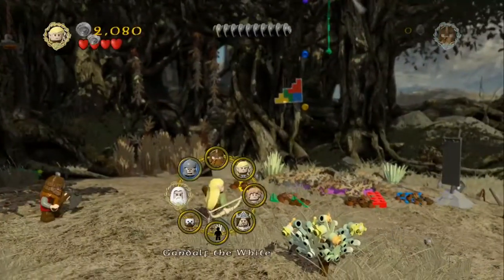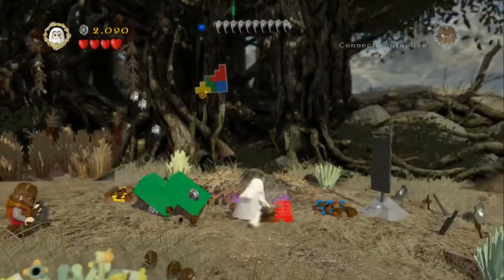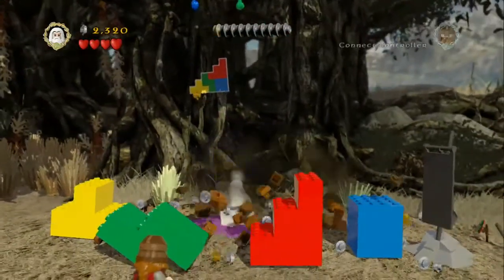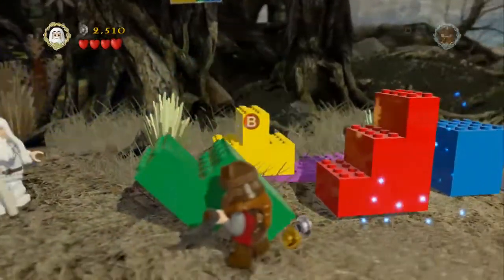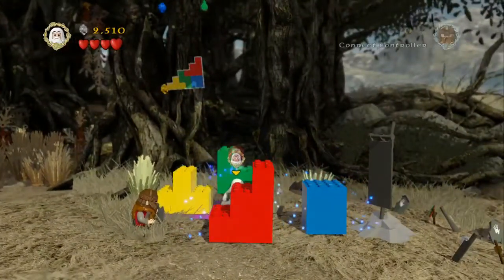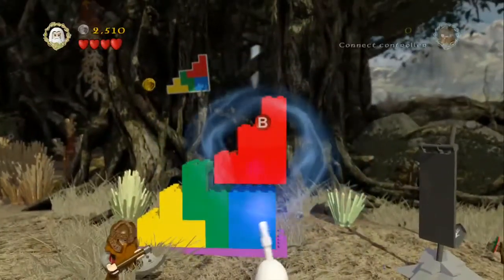Just going to head over to the right now, switch over to Gandalf and we're just going to use the mithril trowel here and just dig up the pieces that we need to use magic to put together to build. Just dig up the blue one and then just the last one which is the yellow one, and then smash up the weeds that are covering the purple block that we need to build them on. As with all magical blocks in this game, they're always a little bit troublesome. So just move that one across — it's blue and then red.